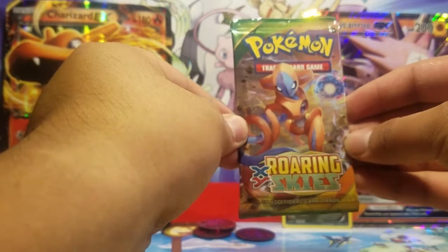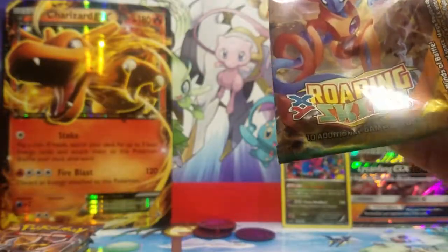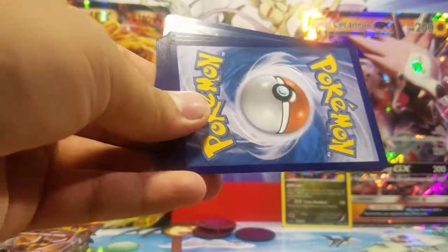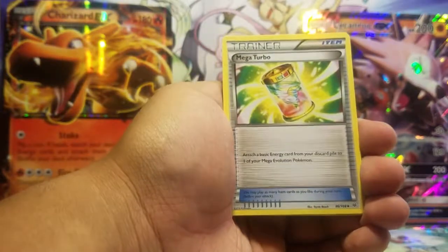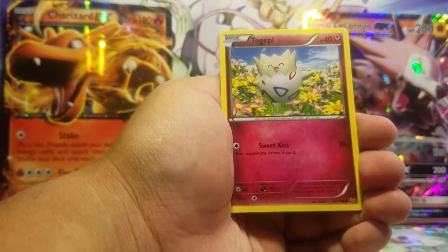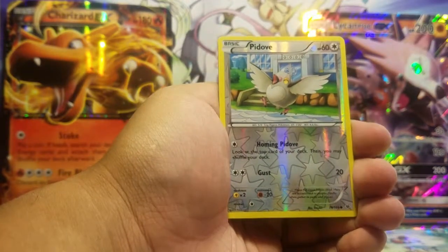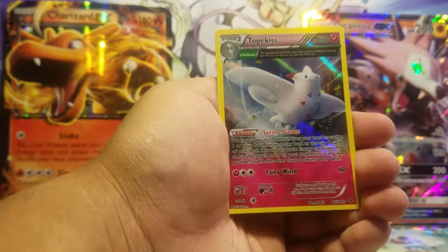Can we rely on the last pack and see what we can pull? Roaring Skies — can you save the Walmart mystery power box? Here is your first code. Let us see what we can pull out of Roaring Skies. Starting off with an Electrode, Mantine, Mega Turbo — this is a good trainer — Wingull, Swablu, Shuppet, Fletchling, Togepi, Sweet Kiss, Pidove. Reverse holo, and our rare is a Togekiss holographic!